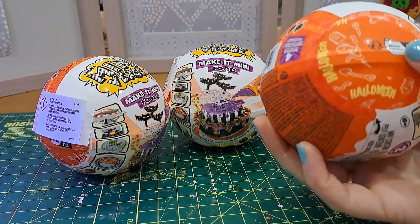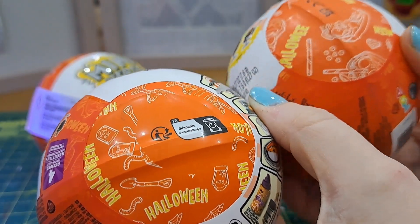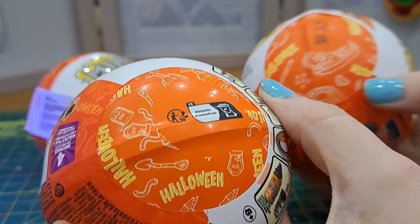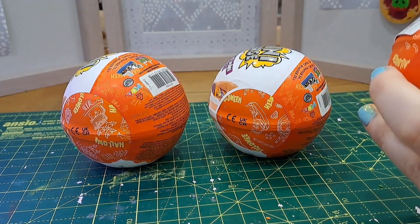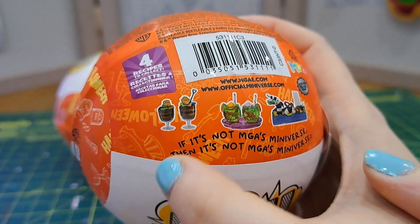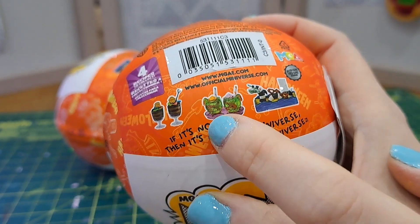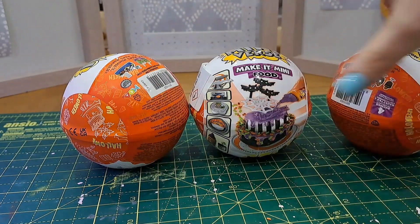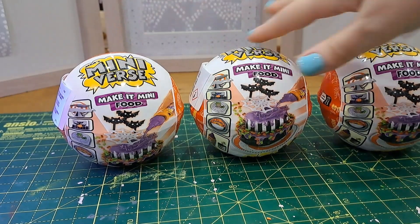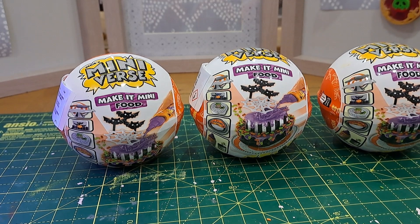The way to find out which one you're getting is the wrapping — they're all different. This one has worms on it, this one has a straw and looks like a drink, and this one's wrapping is like a cake. Then of course there are the expected items: it looks like a trifle, a cool drink, and there's a limited edition that can appear in any of the balls. For collectors there are three main ones, and if you're very lucky there's an exclusive which I believe is Beetlejuice-themed.